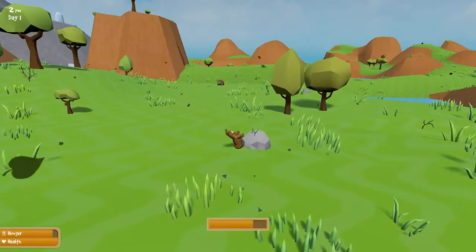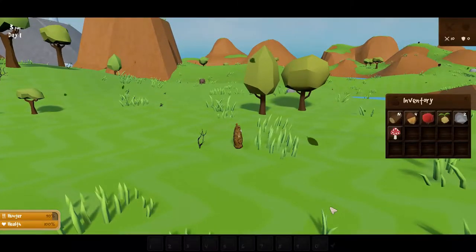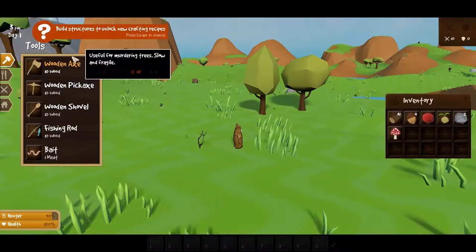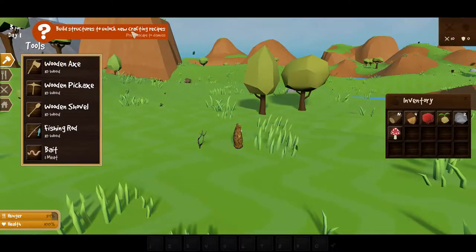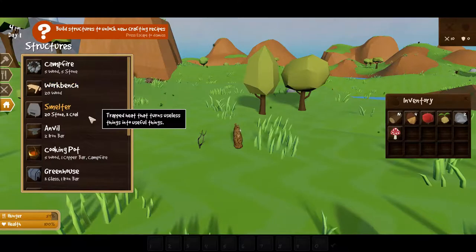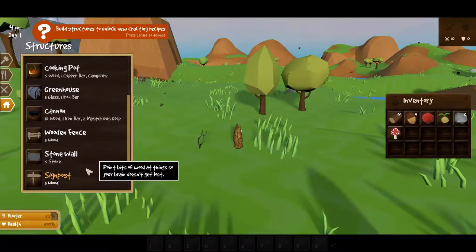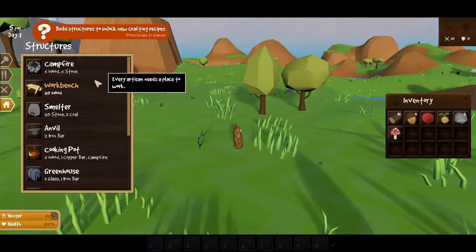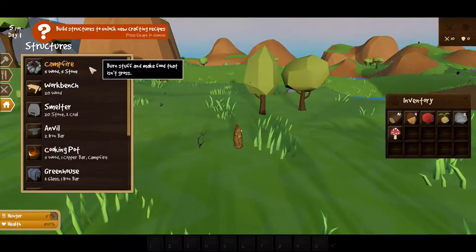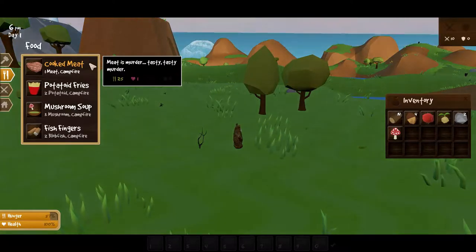After looking over the key bindings, you press E to look at your inventory and Q for crafting. You have four different types of crafting — build structures to unlock new crafting. There's structures here: campfire, workbench, smelter, anvil, cooking pot. The campfire is probably what's required first. Let's see — food, meat... meat is murder, tasty tasty murder.